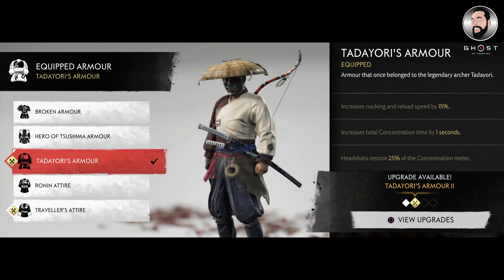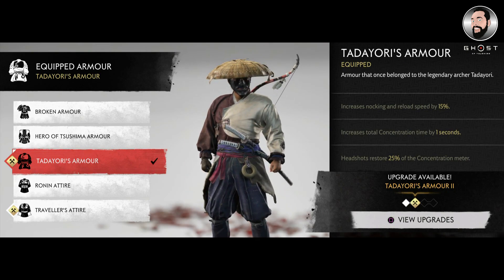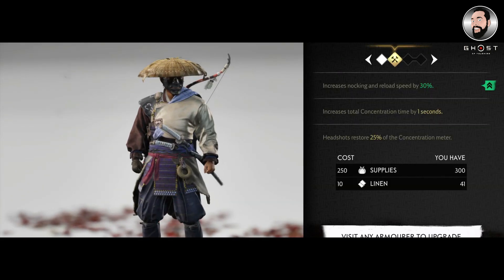Just be aware that the hat I'm actually wearing is not part of the Tadayori armor set - it's just a hat I was already wearing. It doesn't swap over automatically when you put the armor on, so you may just want to switch that across to the authentic one. But there you go guys, hopefully these tips have helped you. If they have, don't forget to like, comment and subscribe. Watch this space for more Ghost of Tsushima and I'll catch you guys on another video - thanks for watching.